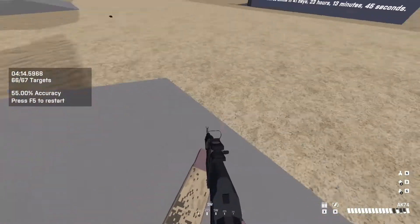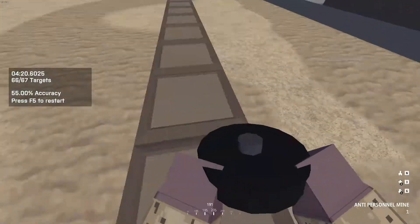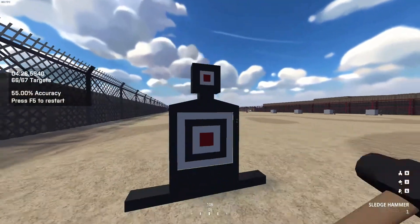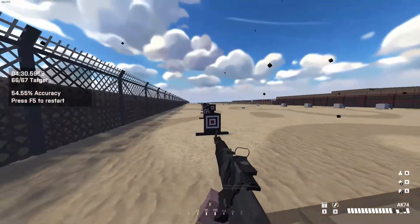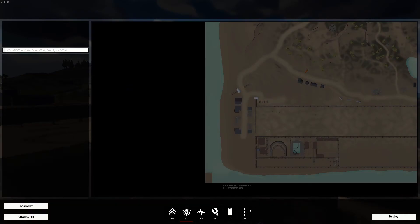That's basically the game overview. I'll show you some other things like this personal mine — let me throw it. Okay, that's basically a dead tag. Let's respawn and I'll show you more of the weapons.